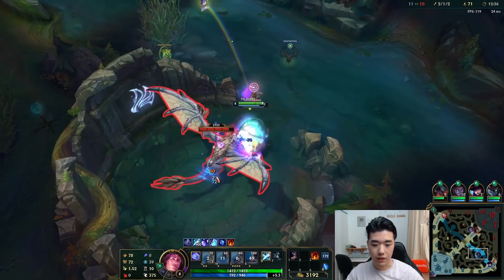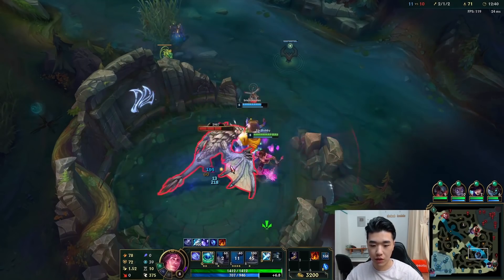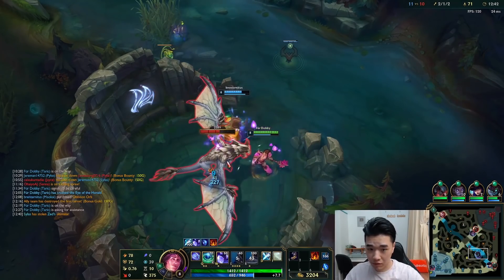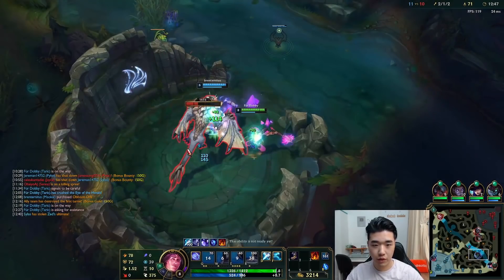Once we get our Chemtank, we can start just running them down. So we see anyone, we can just run at them with Chemtank and then proc the slow. It looks like Fiddle's coming, so we better do this quick.